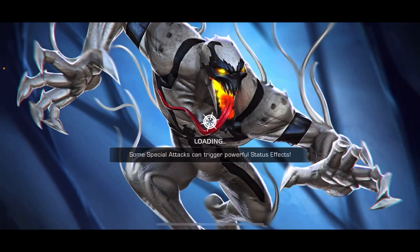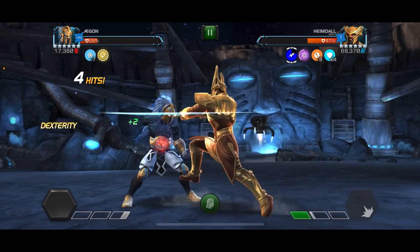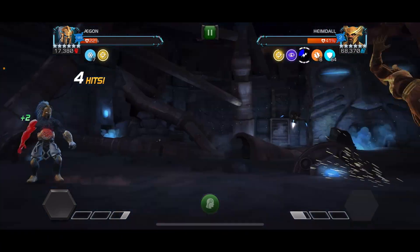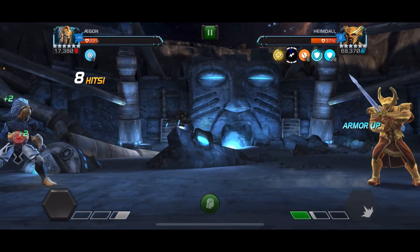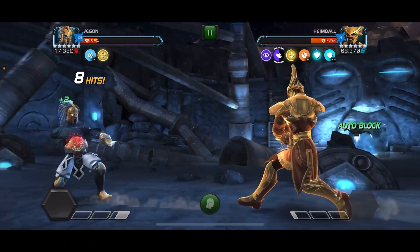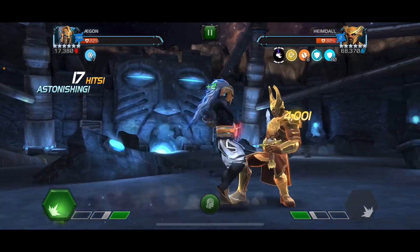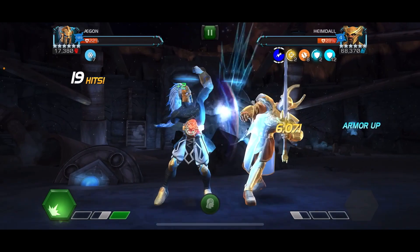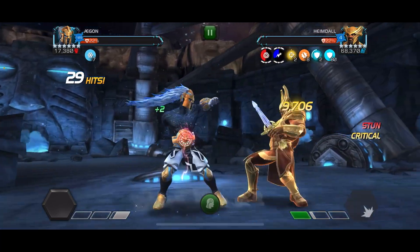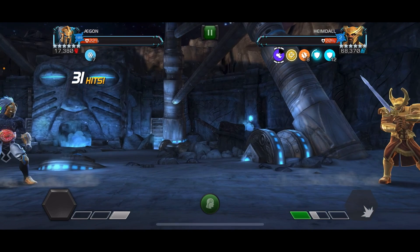Alright, let's go in with Aegon. Let's try to get the combo up with just the regular stuns at the beginning. He's got the power gain. I forgot about his ability — because I don't have Heimdall awakened, I don't think I have him awakened as a five-star or six-star. Let's get some combo. So now I should have 100% stun chance. And I should have enough tenacity to deal with this guy.